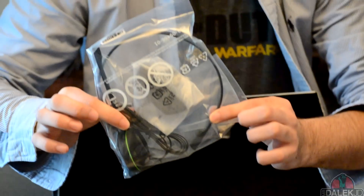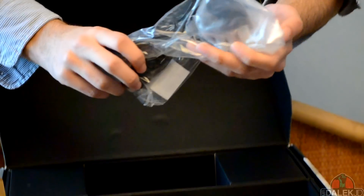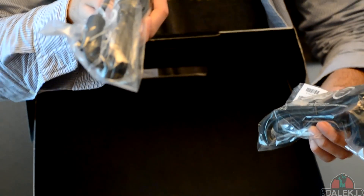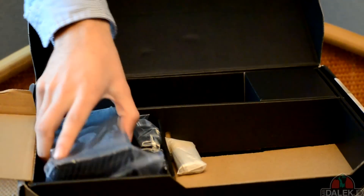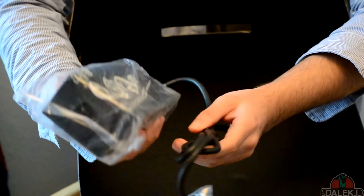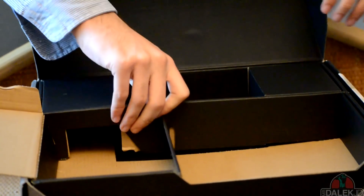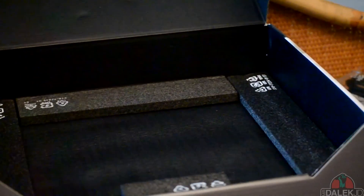You get a standard headset which you'll need for talking on Xbox Live, standard power cables, and an HDMI cable, which is very nice. There's also the power brick, which is of course very useful, and batteries for your controller. We'll put all this to one side.